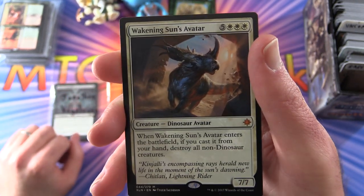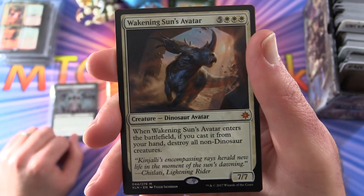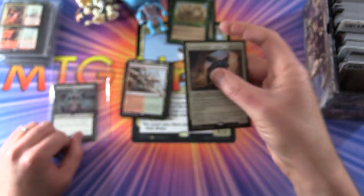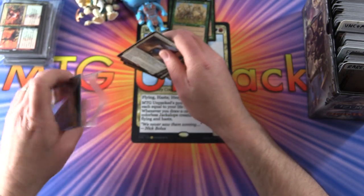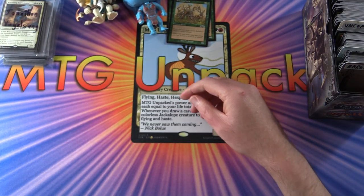And a mythic: Awakening Sun's Avatar — a Creature Dinosaur Avatar, 7-7 for 8 mana. When it enters the battlefield, if you cast it from your hand, destroy all non-dinosaur creatures. Jonathan, your pack will go out along with your cards in the next mailing. Thank you for being a patron, sir.